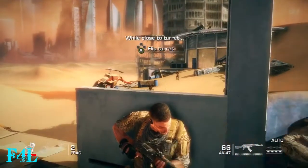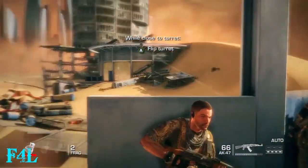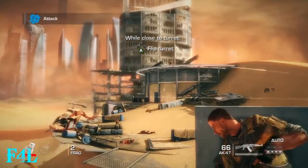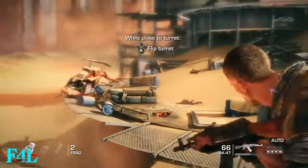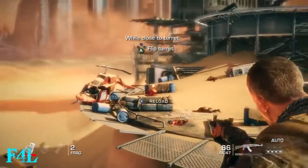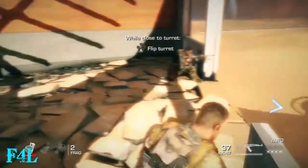One of the first things you want to do when you get here is get a grenade behind that turret so you can take out the guy on it. I don't know if it will happen, but I never had another guy run to the turret to try and use it, so I really didn't have to worry about that turret after throwing that grenade.